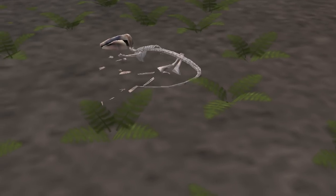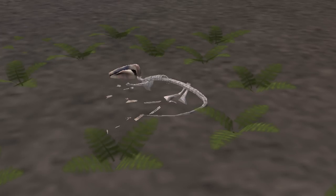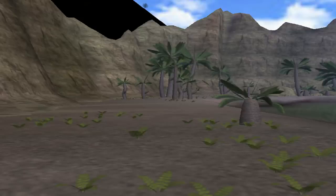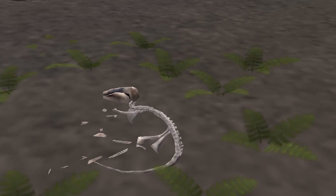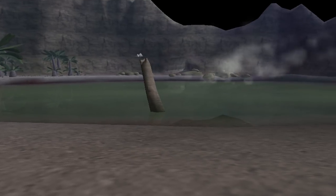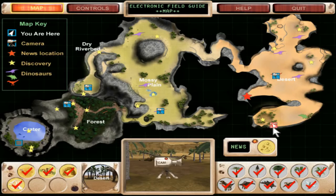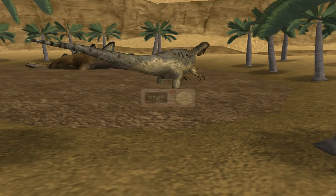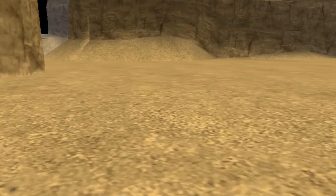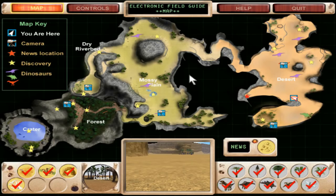Although some multi-tuberculates were larger and ground-living, this one was a shy creature, only coming out at night. This skeleton is near plenty of water and vegetation, so the animal probably died of old age. The crater is too small to support a population of predatory dinosaurs, so the little mammal's bones have remained undisturbed. It's better than being eaten alive by a dinosaur.